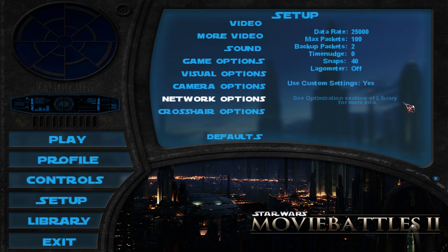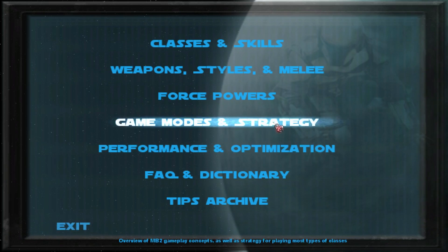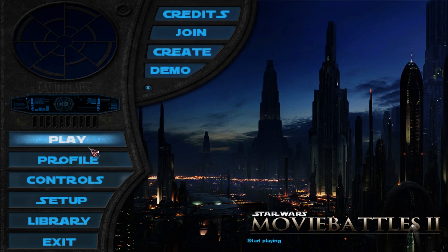You'll probably also want to set the network options to these recommended values, because the default values are optimized for 56k modems and that's likely not your internet connection. I think that covers the basics of having a good setup for the game. Once you're done with that, you might want to explore the library as well — it will have some nice tips and tricks. Now we can make a nice transition to playing the game by clicking on Play and then Join.